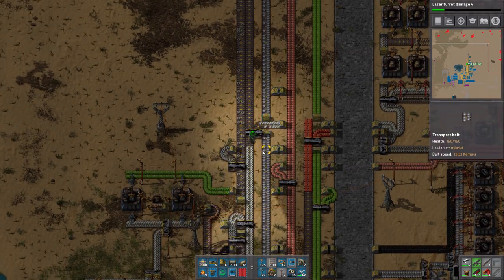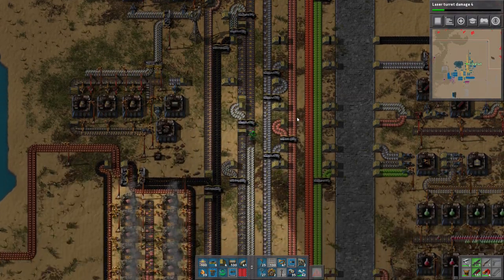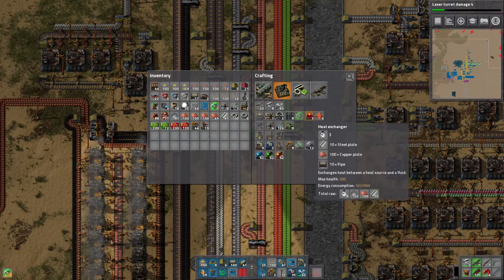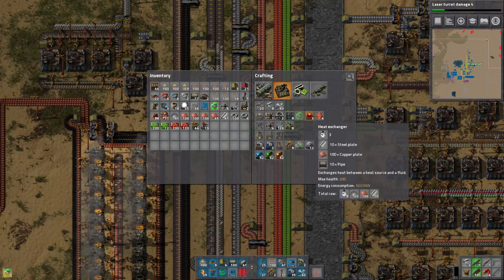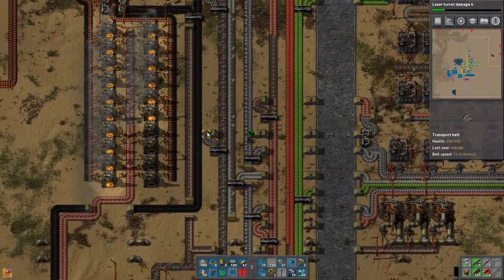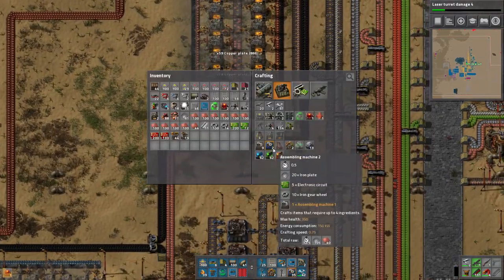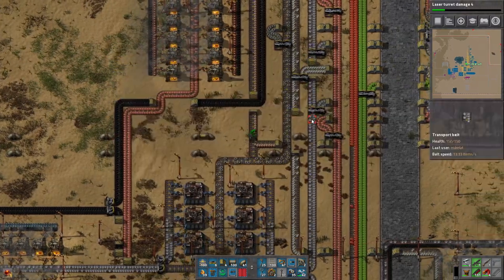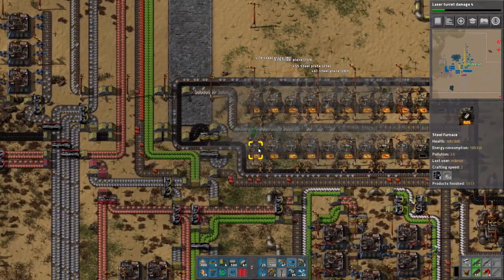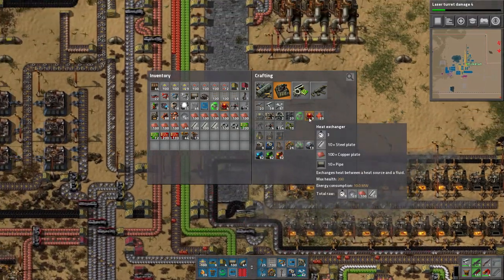We need steel to get going — we need so much stuff. We don't have enough steel plates to make another nuclear reactor yet. That's the second one — this is why we're only doing one right now. It says I need 16 heat exchangers, which is mostly copper. I now have four made and I need to make more.